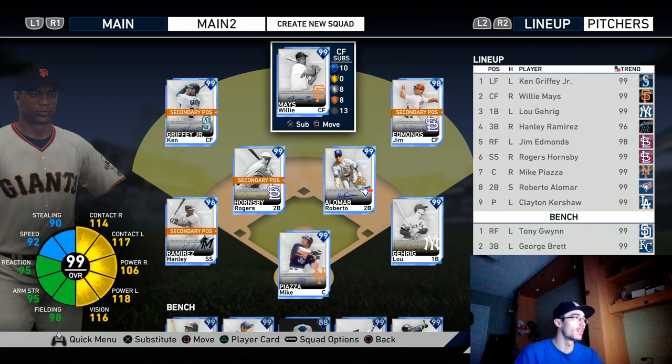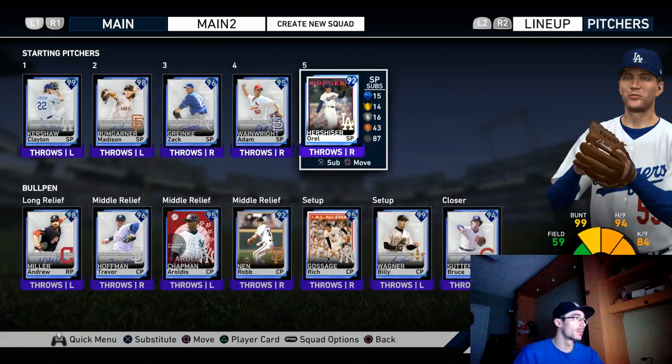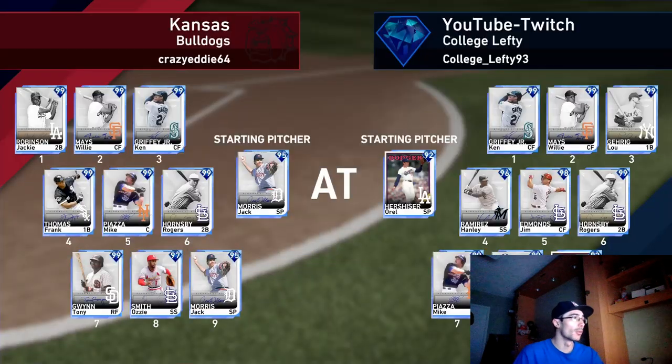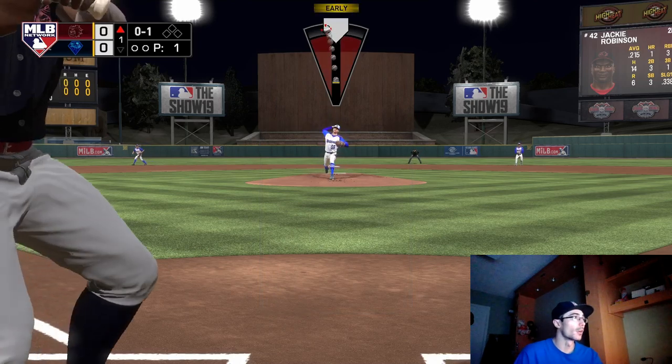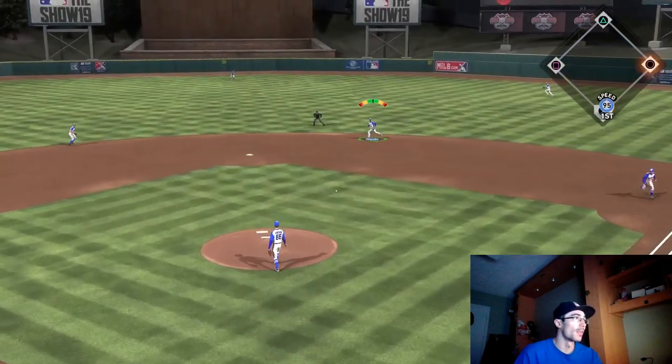I'm going to be using Jim Edmonds in right field. I also picked up Hanley Ramirez out of the Signature Series pack, so I'm going to be using him at third base. Andrew Miller will be the first one out of the bullpen; if not, I will be going with Sergio Romo. He wasn't listed on that last screenshot, but I also picked him up through the event. I'll be using those two relievers in this game, as well as Jim Edmonds, and this is the first time I've uploaded any content regarding Orel Hershiser on the mound.